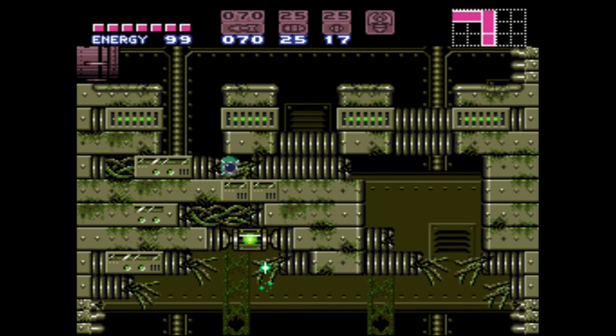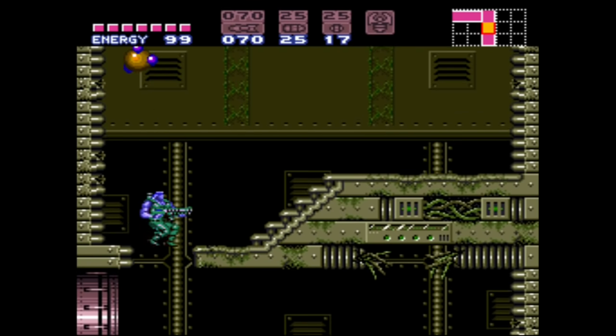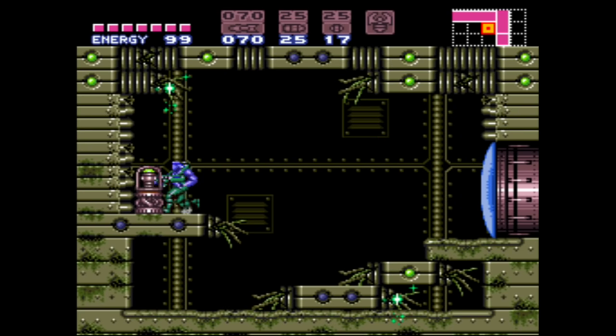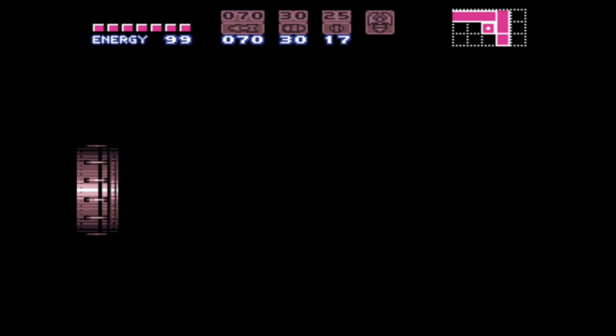Let's actually mess around in the wrecked ship because we need some super missiles and normal missiles — the normals for the Zebetites, and the supers for Mother Brain, just to make it a little bit easier.